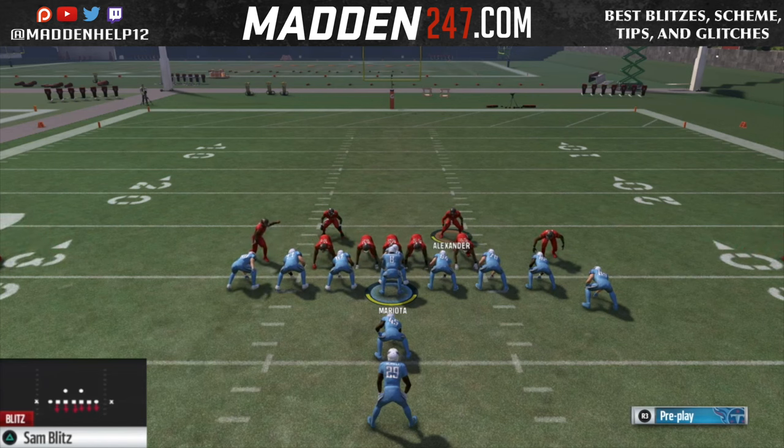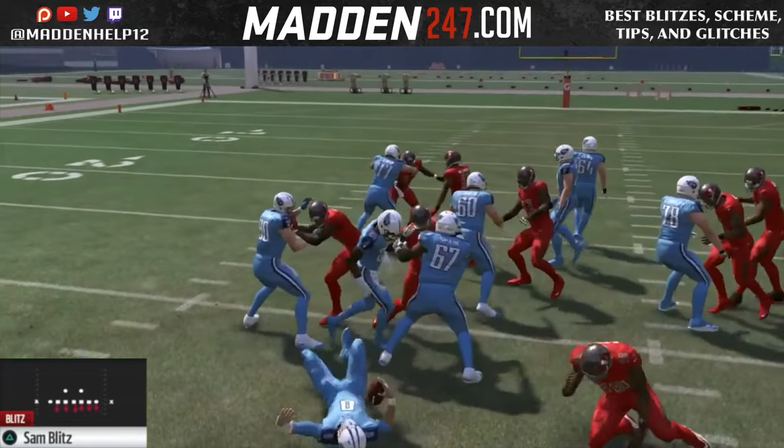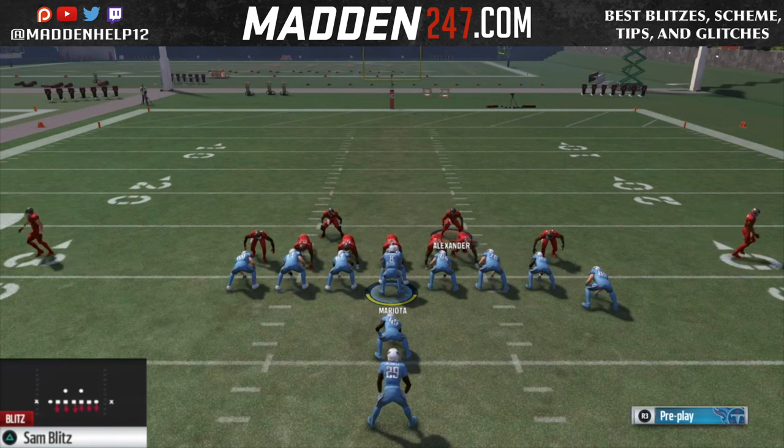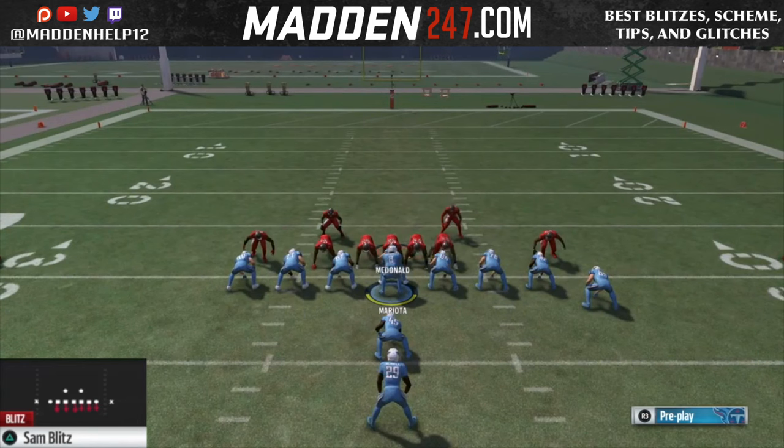You want to play on that middle linebacker. You want the left-of-screen linebacker to be someone a little bit quick, because if they run power it's going to actually get free, and you want him to be able to get into the backfield before the running back breaks outside.